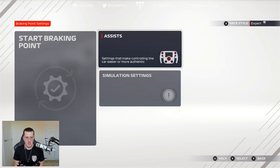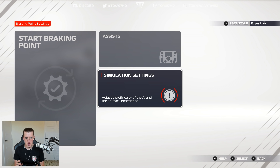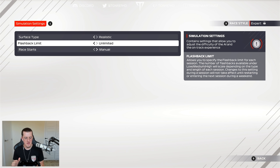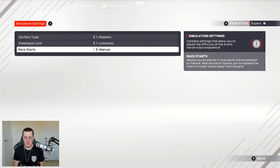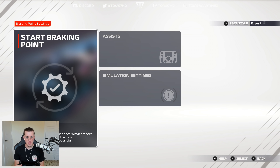We're quickly running over the settings. All assists are off - you guys know the drill by now. In simulation settings we're going for realistic surface, unlimited flashbacks in case anything happens, and race starts on manual. There we go, we're locked in and ready to jump in.